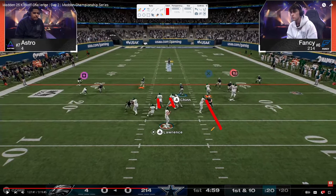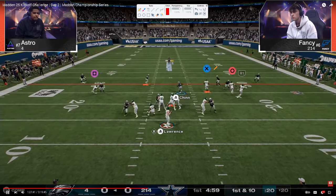Off rip, you see free safety zone blitz. Fancy has double or nothing right here, which is important. The coverage is: we're going to have a hard flat, an outside half or outside third, a middle third, then a deep half, a soft squat, and a vertical hook. The user's job is really to take anything across the middle of the field.